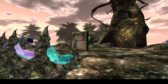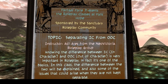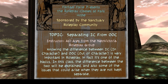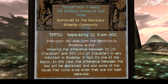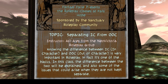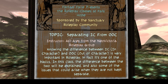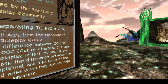One of those things is role playing. The Sanctuary role playing group, who are regulars at Fantasy Fair, are presenting role play classes here at Falls Hope. The topic is separating in-character from out-of-character, instructed by Azul Ares from the Neo Victoria role play group — covering how important the difference is and how to let people know. These classes are sponsored by the Sanctuary role playing group.